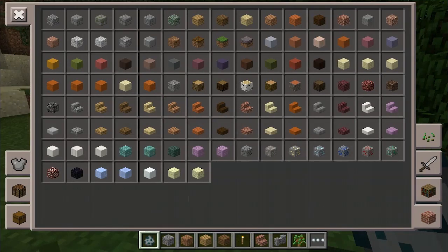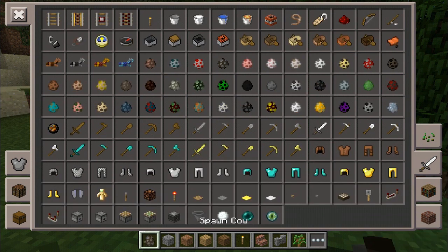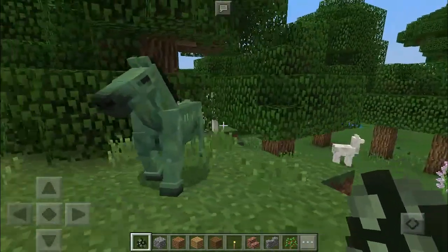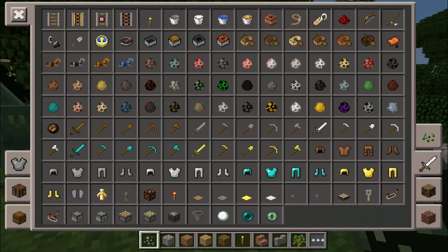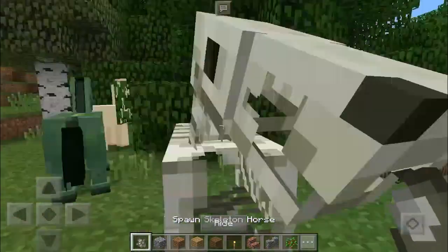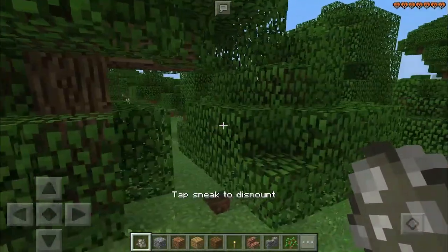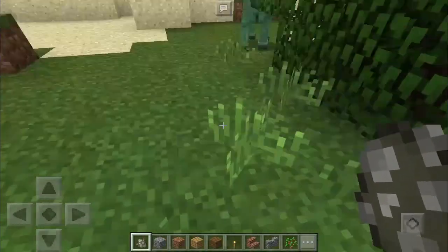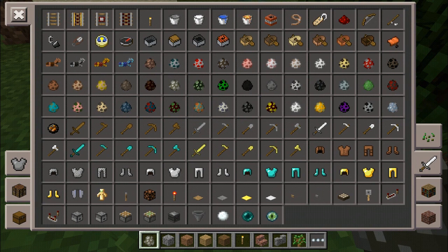These zombie horses and skeleton horses look amazing — you can ride them too! I'm not sure if they were in a previous version of Minecraft Pocket Edition or if they're new. We also have spawn stray — these are basically skeletons that only spawn in deserts at night, similar to the husk mob which is a zombie that only spawns in deserts. Then we have slime, zombie, zombie pigmen, husks, squids, cave spiders, witch, guardian, and endermite.